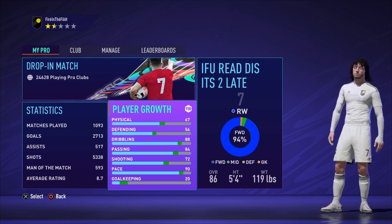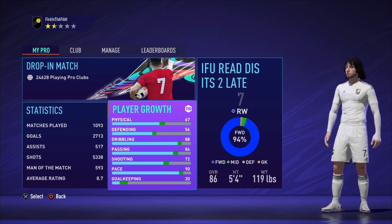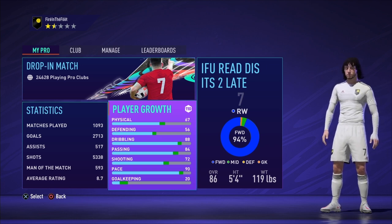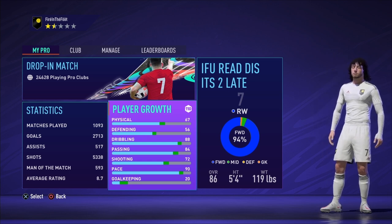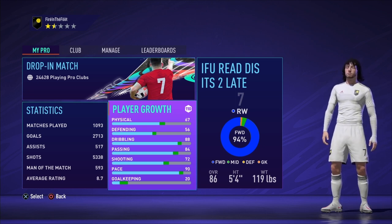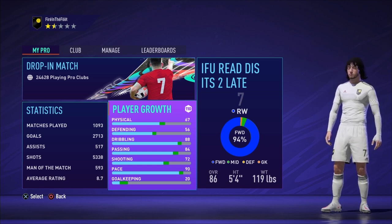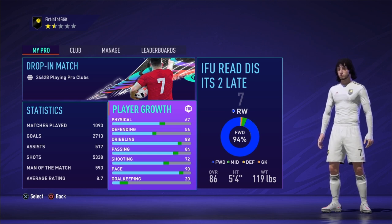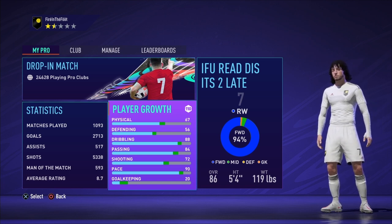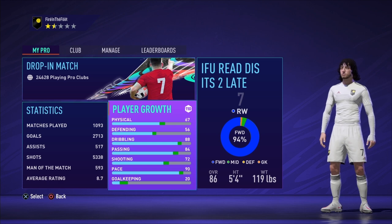The hidden positions are right attacking midfielder and right defensive midfielder. I usually go for the max overall of every build, and I figured out the max overall for this one. Now this glitch works for every platform — PS4, PS5, Xbox One, Xbox Series, and PC. The glitch is a combination of a CAM and a right wing, hence the name right attacking midfielder.